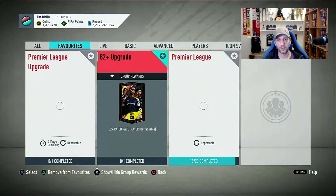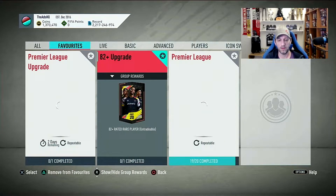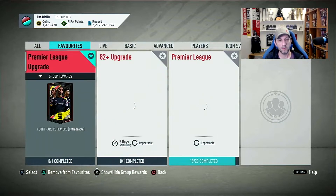Welcome to a new Road to Glory video. We have the new upgrade SBC — the 82 plus — which is 82-rated and only requires 7 rares of any rating and just 4 common golds. We also have the Premier League upgrade which gives you 4 gold rare Premier League players but requires 11 gold rare Premier League players. All those players have skyrocketed to about 2.5 to 2.8k on average, so this SBC will cost you about 28k to complete the first time around.